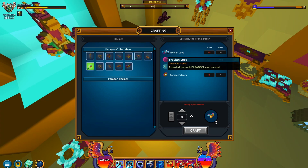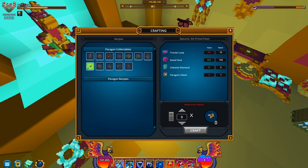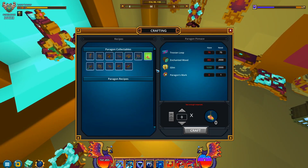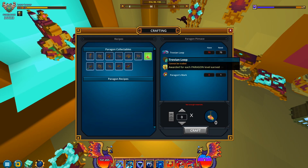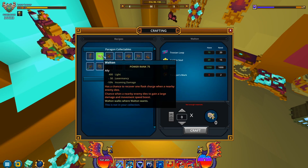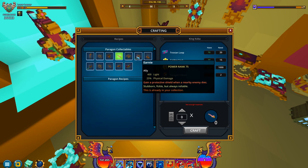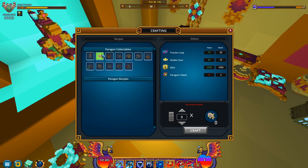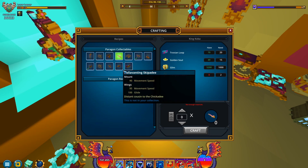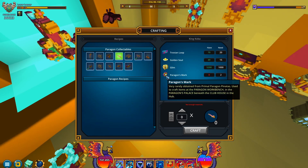One Trovian loop per Paragon level earned — oh god, I haven't earned so many Paragon levels lately. I'm only on 57, I should advance my class some more. It's such a shame we barely have things for allies. I guess I can get these three. So we can only get three allies, and they're even asking for a couple of Paragon marks.